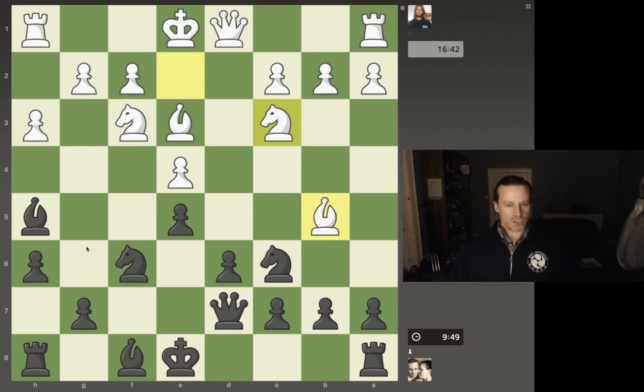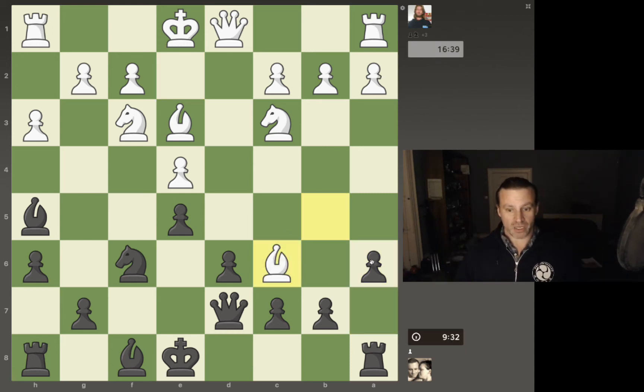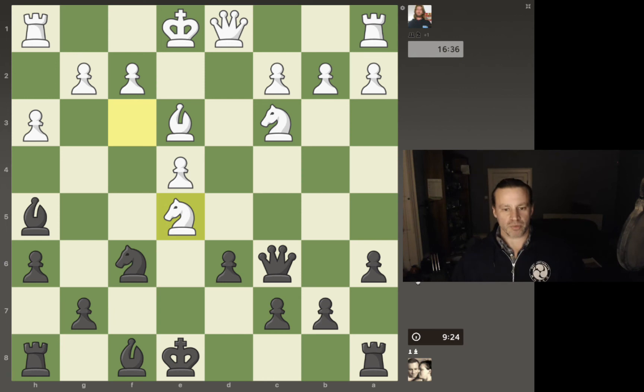Similarly, because of my pawns being on the dark squares, it means that his light-squared bishop is stronger than his dark-squared bishop. His dark-squared bishop has almost nowhere to go. So what he's just done is exchanged his better bishop for my knight, which wasn't particularly well developed — it wasn't in a terribly strong place.